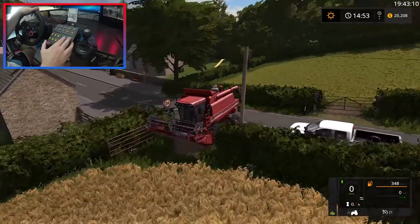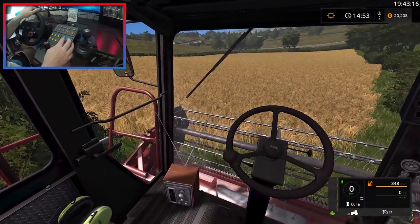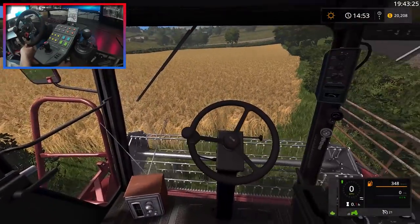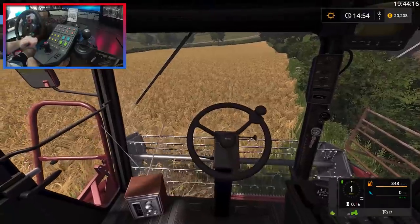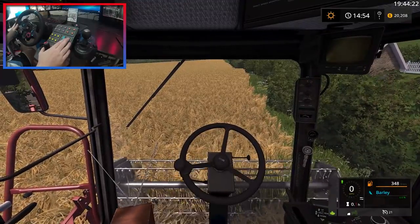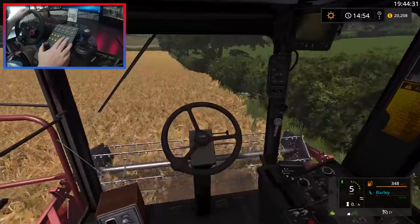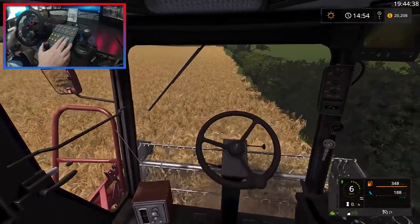Let's get this combine unfolded. Ideally we wouldn't be going left here but we might not be able to. Straw swath is on. This is not something I usually do - I'm sorry, I had to sort out my head tracking again. I cannot wait to be able to go back into my old place, that was not an issue. So yeah, we are going to be going anti-clockwise for our headland, just because it was more convenient. This thing is bumpy - I don't know if it's the field or whether the suspension's knackered on this harvester.